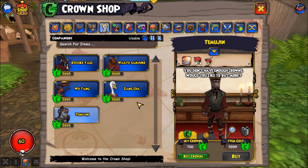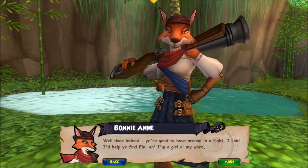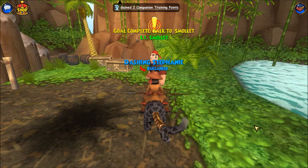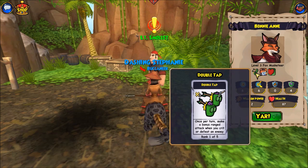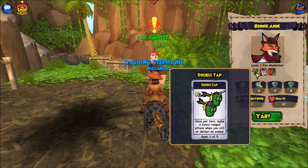Musketeers receive a crane companion, and swashbucklers receive a horse companion. So all of the starting companions are melee companions with Bladestorm and Relentless. The first ranged companion that you recruit is Bonnie Anne. She starts with an ability called Double Tap, which is once per turn make a bonus ranged attack when you crit or defeat an enemy. As she levels up and earns more promotions, she will also be able to learn Burst Fire, which is a chance of getting an extra attack after you land a hit. So the melee versions of these two abilities are Bladestorm and Relentless, and the ranged versions are Double Tap and Burst Fire.